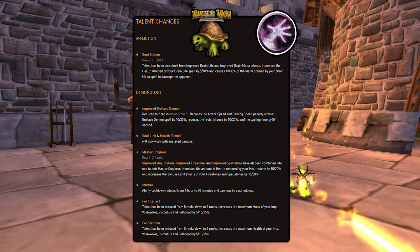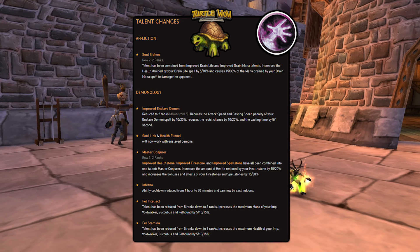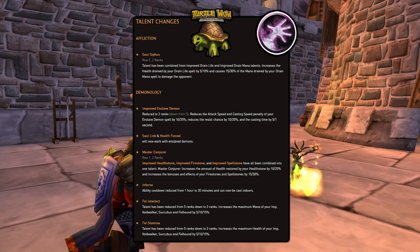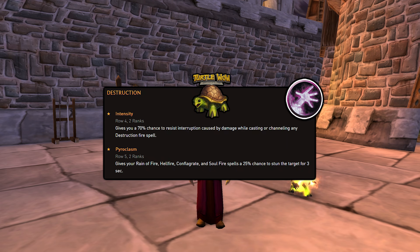Fel Intellect has been reduced from 5 ranks down to 3 ranks, giving you 2 talent points to play with. It increases the maximum mana of your Imp, Voidwalker, Succubus, and Felhunter by 5, 10, and 15%. Fel Stamina has also been reduced from 5 ranks down to 3 ranks and increases the health of those same pets. Master Conjurer has 2 ranks and combines Improved Health Stone, Improved Fire Stone, and Improved Spell Stone into one talent, increasing Health Stone restoration by 10-20% and the bonuses of Fire Stones and Spell Stones by 15-30%. For Destruction, the Intensity talent gives you a 70% chance to resist interruption while casting or channeling any Destruction Fire spell. Pyroclasm gives your Rain of Fire, Hellfire, Conflagrate, and Soulfire spells a 25% chance to stun the target for 3 seconds.